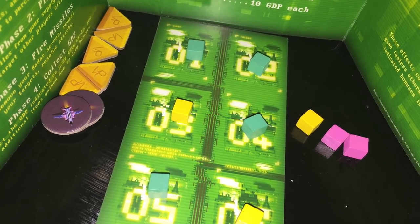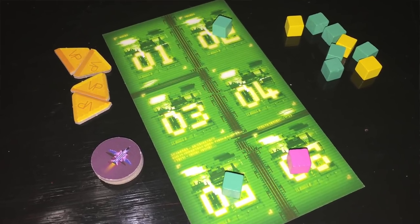After negotiation comes the planning phase. Behind your player screen, you look at your vector sheet. Say you want to attack blue's city number two — you take a blue cube and place it on space two of your vector. You can only put one cube per vector space. You can fill up all six spaces or none of them. But you're planning your attacks while remembering the agreements you made — are you going to break them or stick to them?